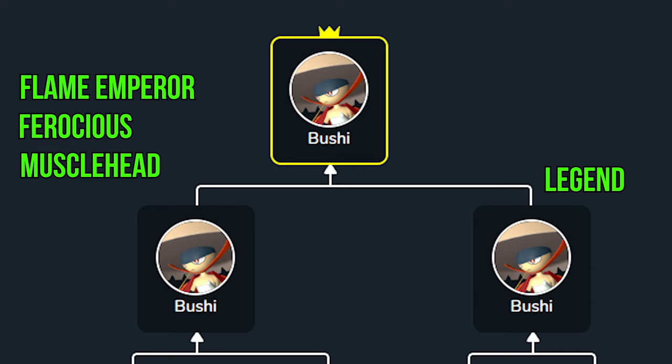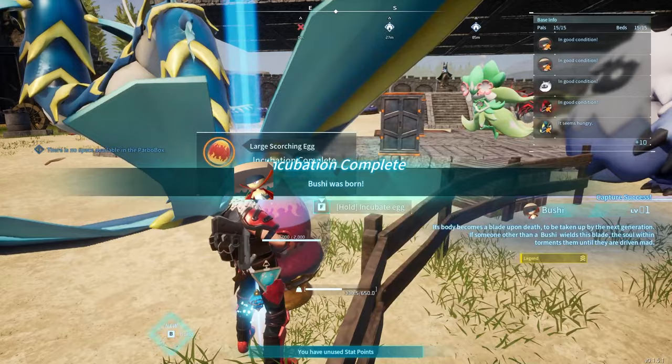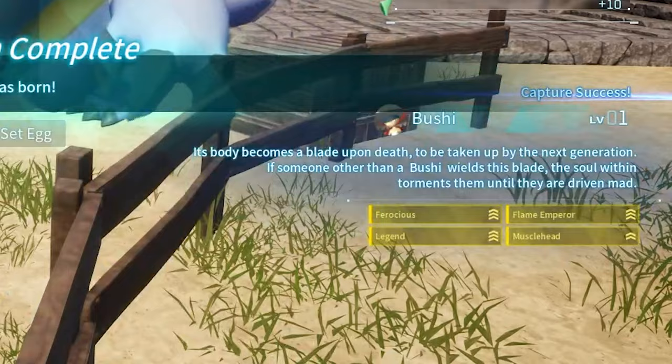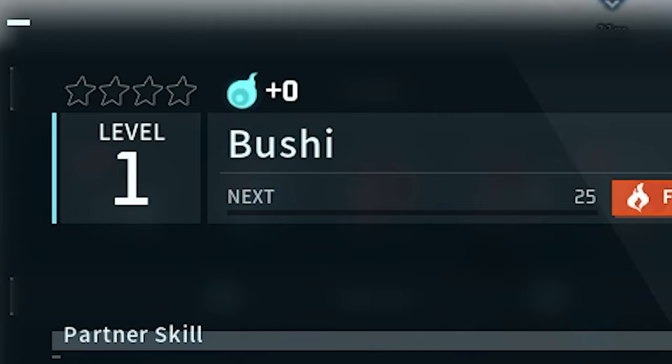Now that we have all the passive traits we need, we threw the two Bushis into the breeding farm, waited patiently for the eggs, and after two to three hours of hard work we finally managed to get the legendary Bushi we needed. There we go — we got him!